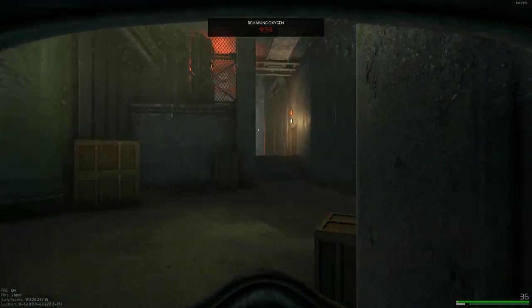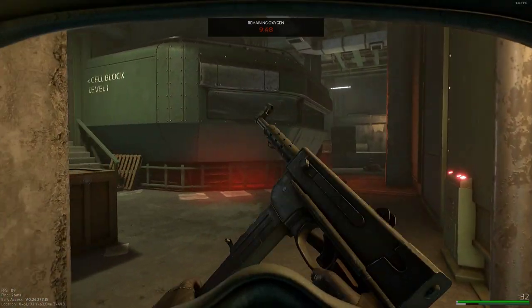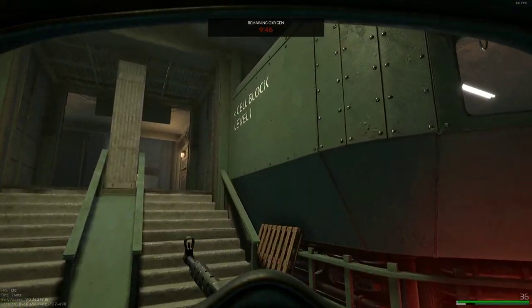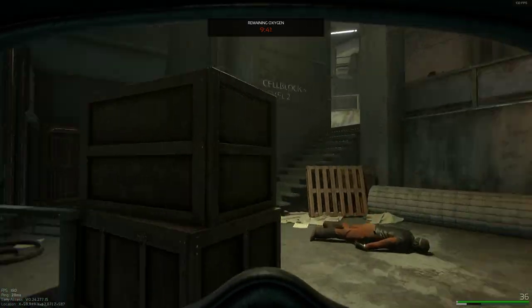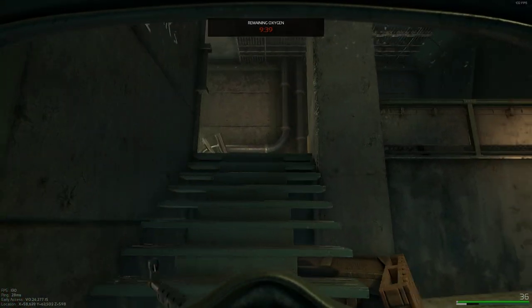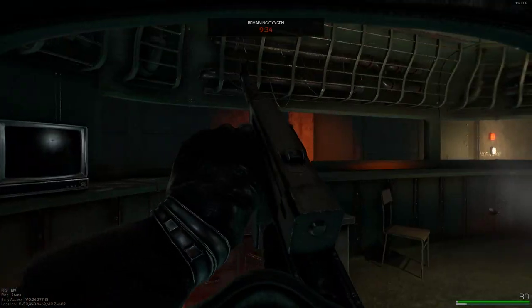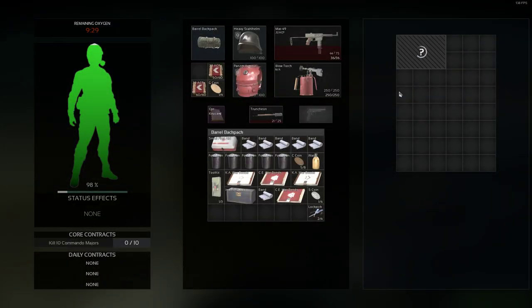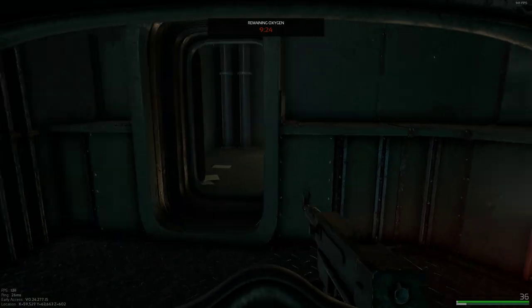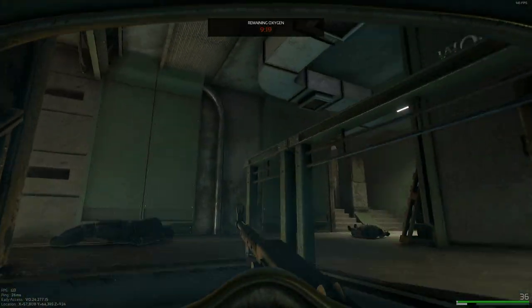Be careful with these melee guys, by the way — they will one-hit you if they actually hit you. In this visitation control area, there is a weapon crate. Look at that, we got a MAC-10. I'm actually not going to take it — I already have a couple of those. But now we're going to go inside the cell block to show you the next areas.